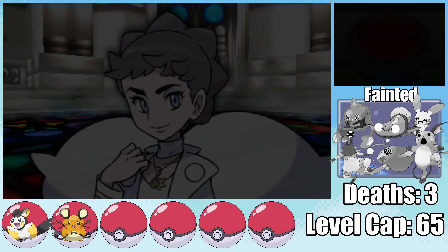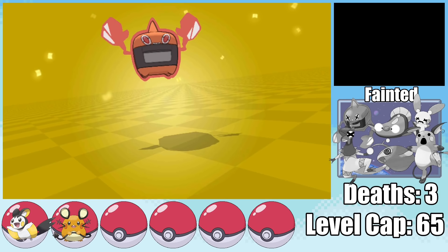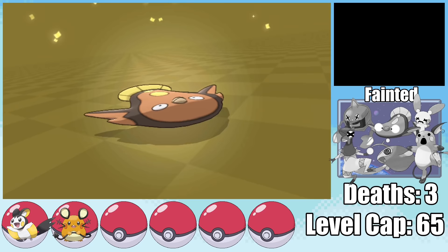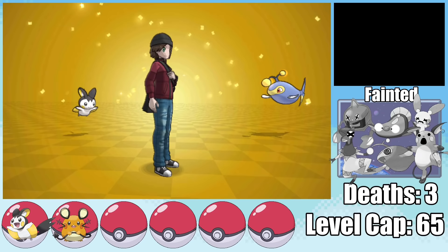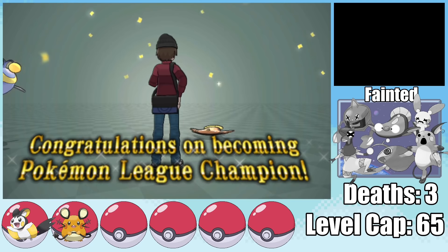And that's how I beat a Pokemon Y Hardcore Nuzlocke using only electric types. Did I know going into this that Emolga, Dedenne, and Minun would be absolute MVPs of the team? Nope, but I'm certainly glad I got to find out. If you enjoy watching these runs, click the like button down below, and if you haven't subscribed to the channel yet, what are you doing? Let me know what run you want me to do next in the comments down below, and until we see each other next time, have a good one!